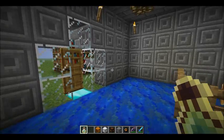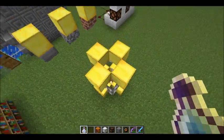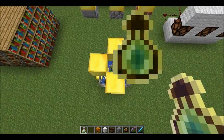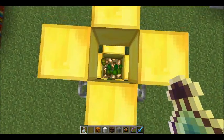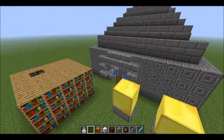It's called the Bottle o' Enchanting, and I've got a little room right here that I use. You're throwing enchantment XP things — see right here? — and then you get the XP. I believe you find these in dungeons.